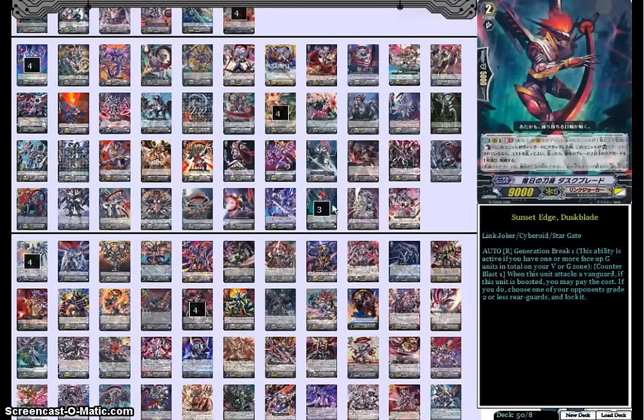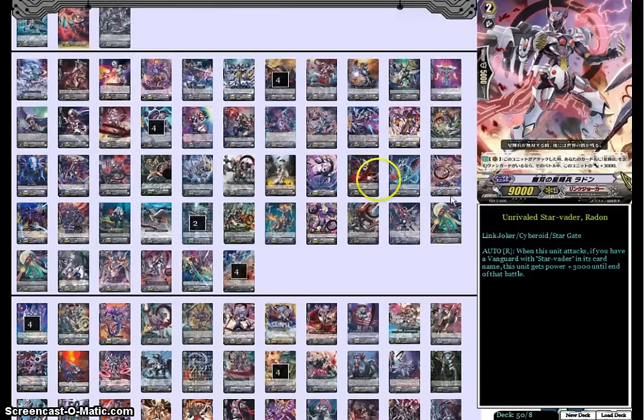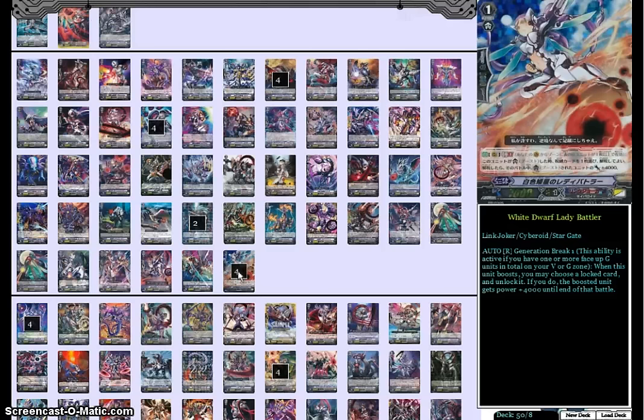4 White Dwarf Lady Battler — an amazing grade 1, actually one of the most useful cards in the deck, if not the most useful after Amnesty Messiah. Gen Break 1: when this unit boosts, you choose a locked card, unlock it, and then the boosted unit gets plus 4k. You're unlocking a card and she's an 11k booster — it's pure power. It combos really well with a lot of other cards, and she's a 7k base. She's such a utilitarian card you can use in so many different situations.